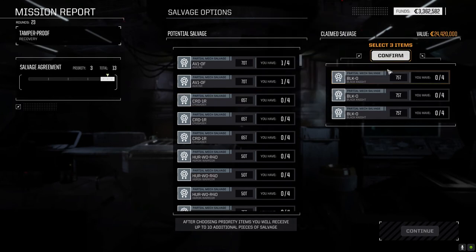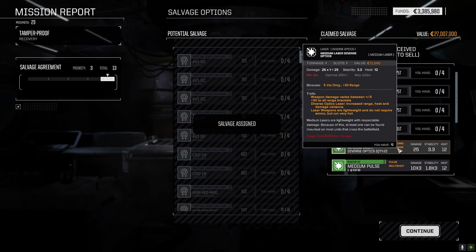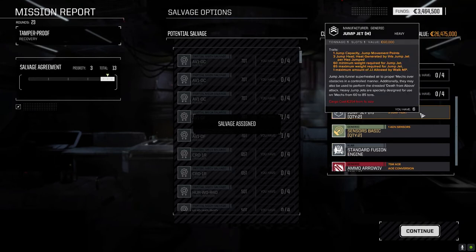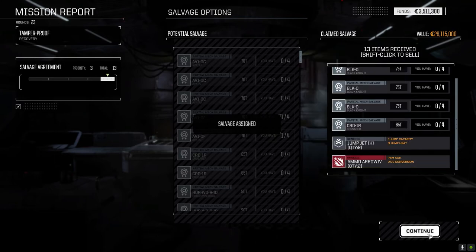Let's go ahead and confirm it. Got a Crusader part - great, beautiful, wonderful. Medium lasers, diverse optics medium lasers with the range bonus. Medium pulse laser - I'm not really using pulse lasers, let's get rid of that. Case - we have five, don't really need that. Heavy jump jets - we've got six, let's hang on to those two just in case. Sensors can go, that can go. More Arrow ammo - we'll hang on to it just in case. 86,000 C-bills - that's actually not that bad considering what we were up against.